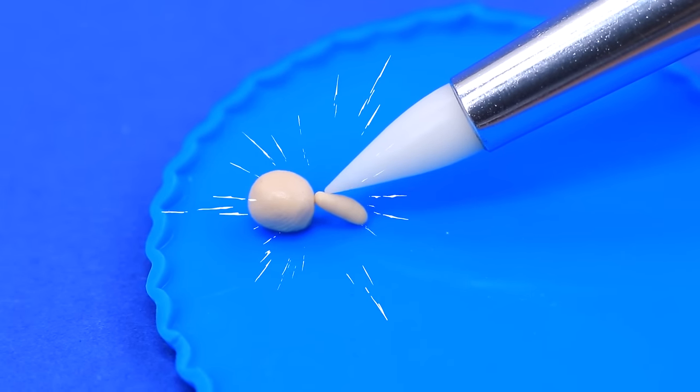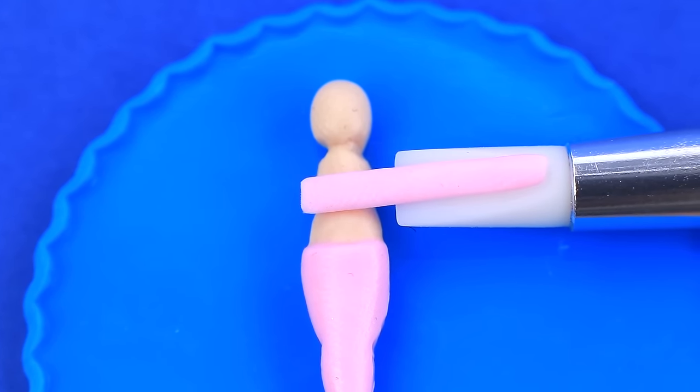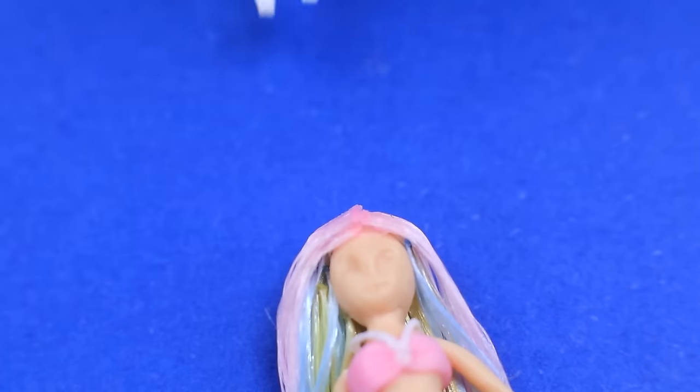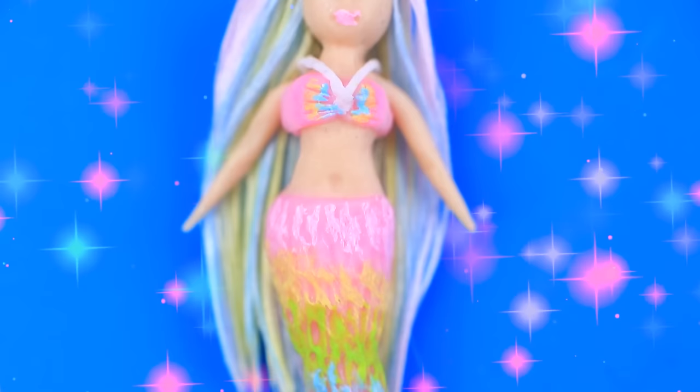Make a doll out of modeling clay. Complete the outfit with a top and shape the scales. Ribbons turn into pastel hair. A colorful mermaid will get any kid's attention!